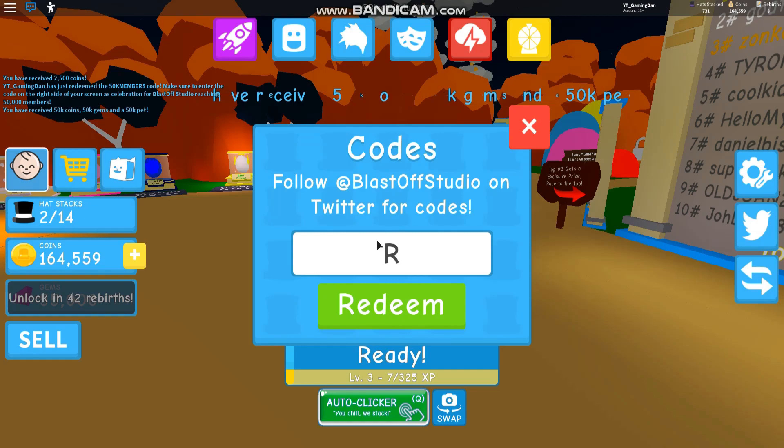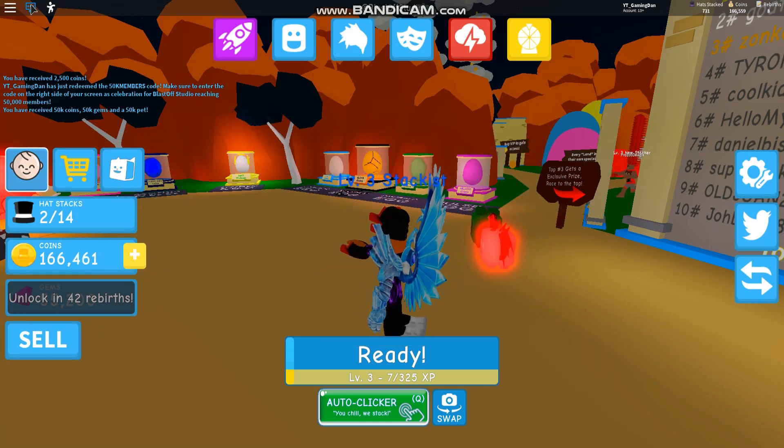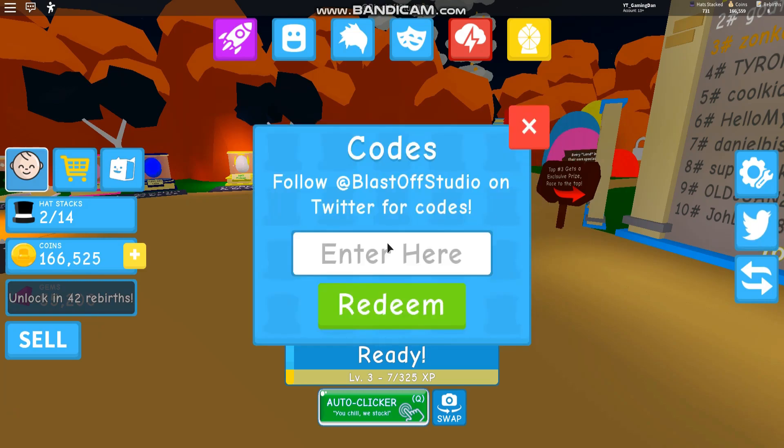The next code is Rithro — I have no clue how to spell Rithro, but I think that's right. So that code is Rithro, and that gives us... no words came up at the top telling us how much that gave us.